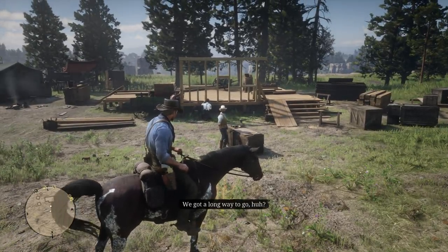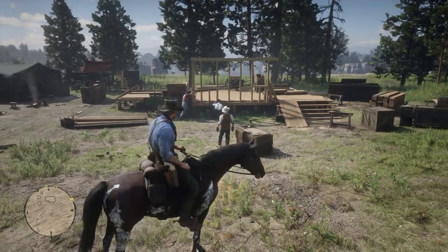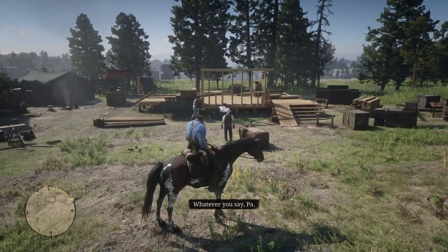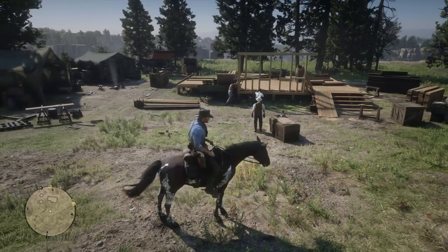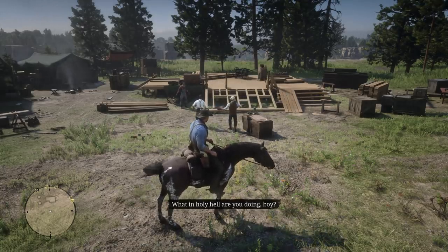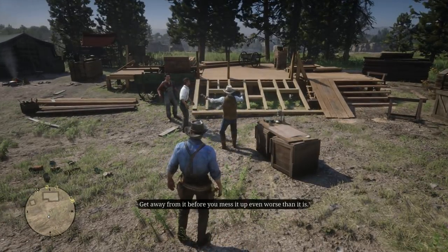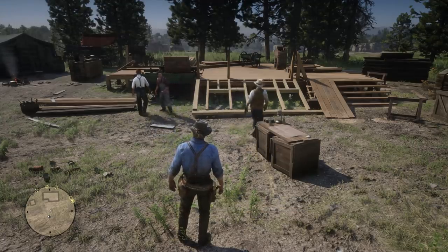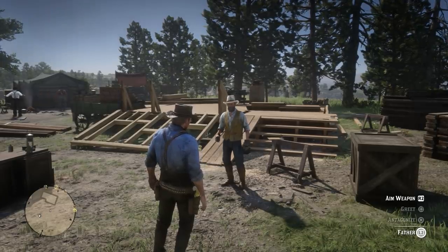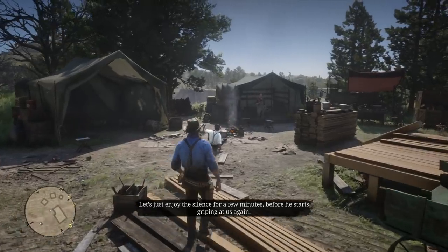This is how the first stage begins, when you approach the father and their sons for the very first time. The father says: 'I asked my boys here if they would help their pa build a new house. Thought I'd teach them a few things, you know. Couldn't hammer a nail to save their lives. Ain't that right, Curtis?' Curtis replies: 'Whatever you say, Paul.' The father then shouts: 'What in holy hell are you doing, boy? Get that back up again right now. I'm going to be 100 years old by the time we get this done. Get away from it before you mess it up even worse than it is.'